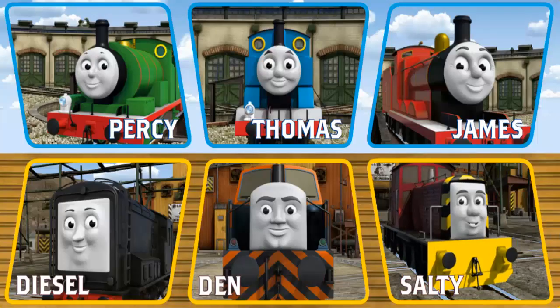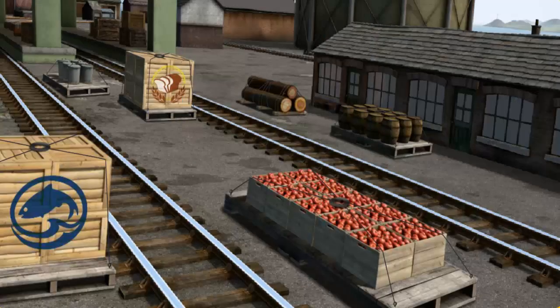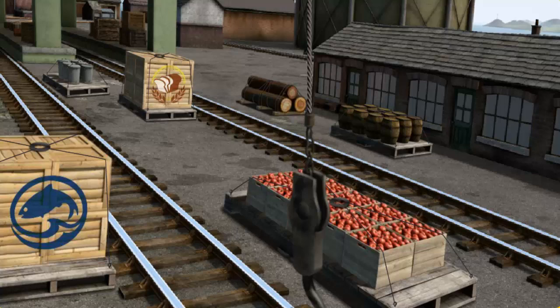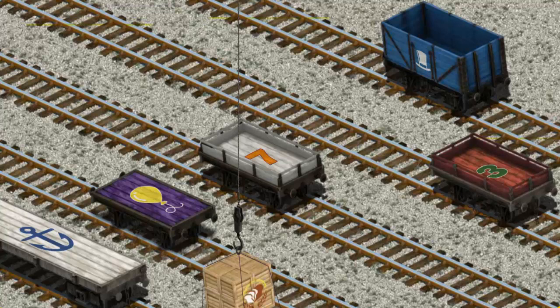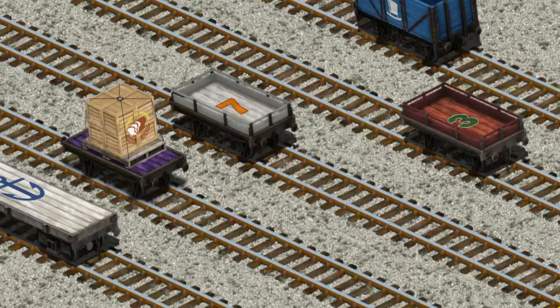It's a busy day at Brendam Docks. Thomas and his friends have many deliveries to make. Choose who will make the next delivery. Thomas. Thomas must deliver the crates of bread to Knapford Station. Help Cranky find the crates of bread. That's it! Let's lift and load. Now the cargo must be loaded. Show Cranky where the purple flatbed with the picture of a yellow balloon is. You found it!